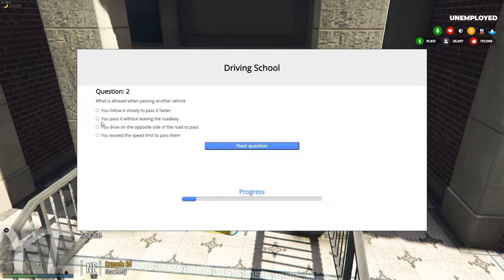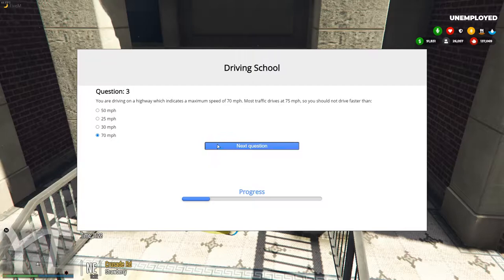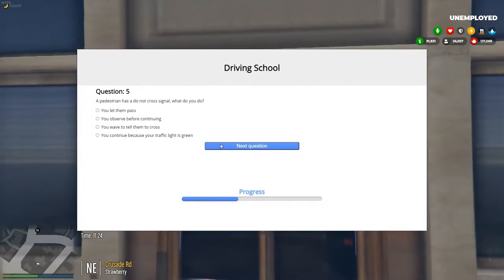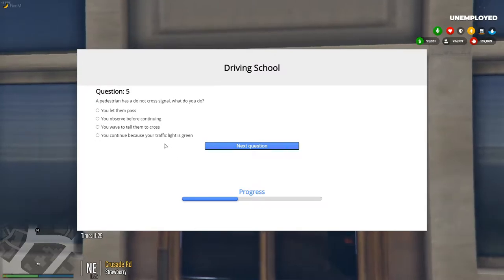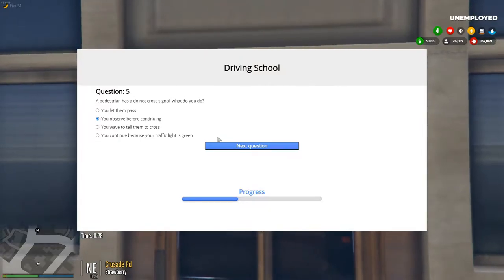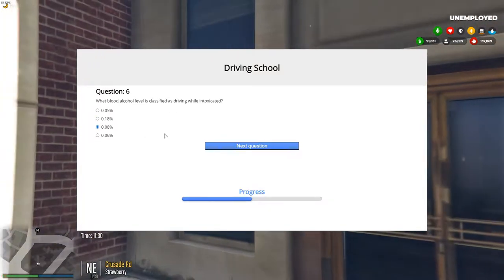Quiz questions cover things like speed while passing other vehicles, whether you can travel on the opposite side of the road, driving on the highway max is 70. Also, if a pedestrian is crossing the road, you observe before continuing. Alcohol level limit is 0.08.